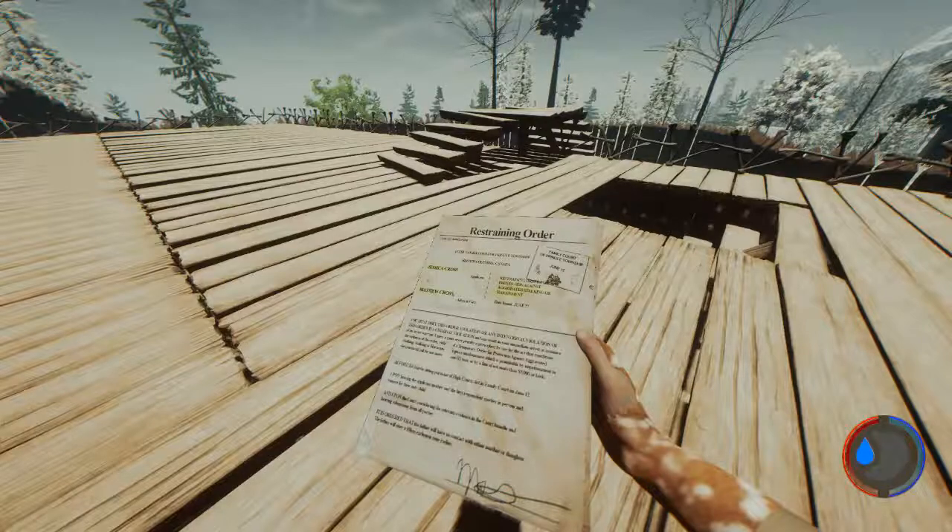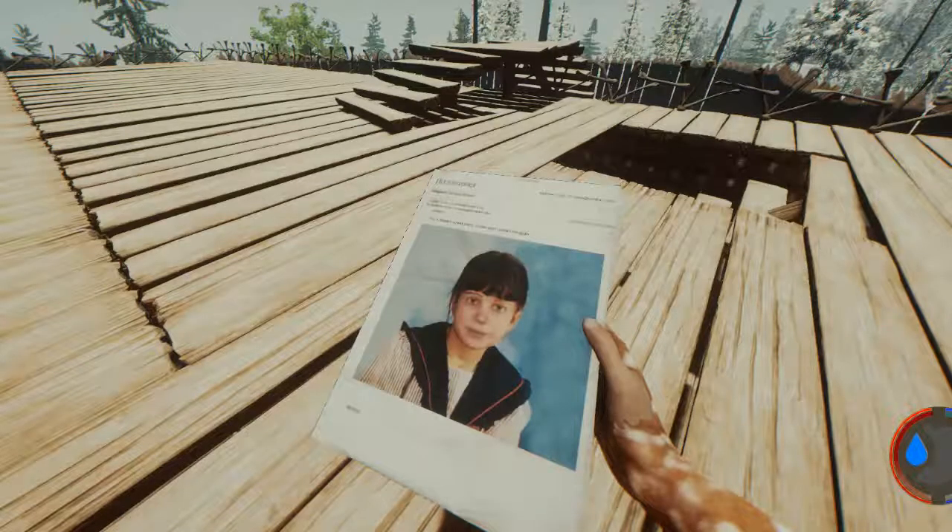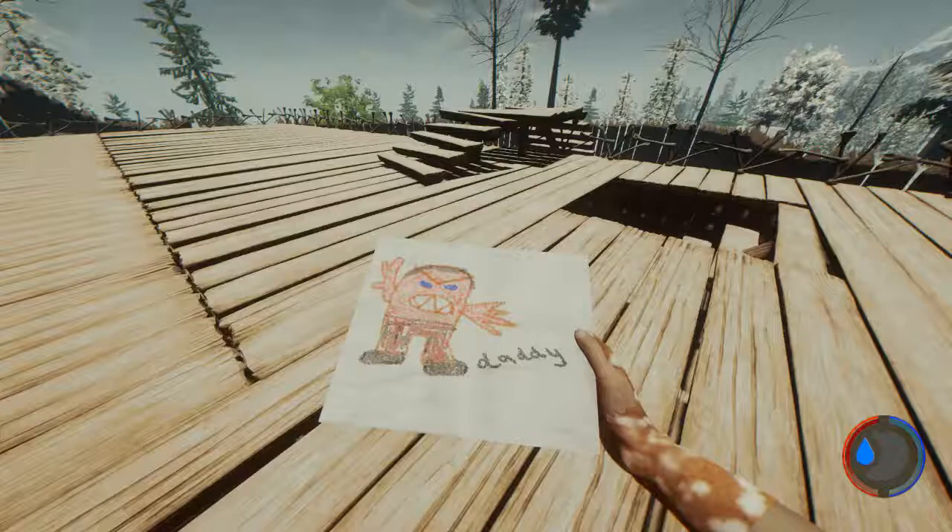And in another note, we find that Jess took out a restraining order against her, presumably, ex-husband Matthew. And in another, we have an email from Jess to Matt, with Megan's school picture and a single sentence: 'This is Megan's school photo. Please don't contact me again.' And one of Megan's drawings features her father, showing him as an angry, red-faced man with jagged teeth.